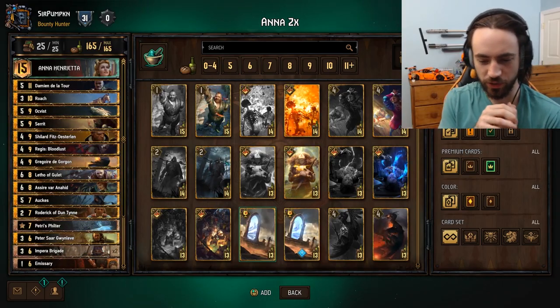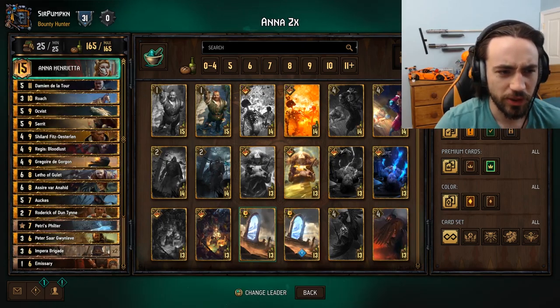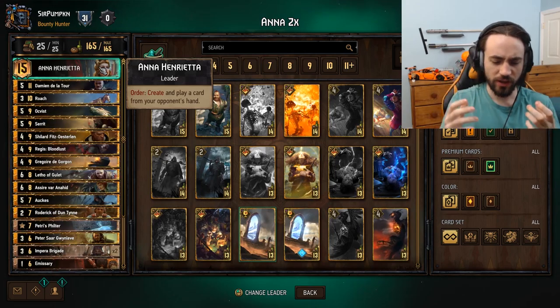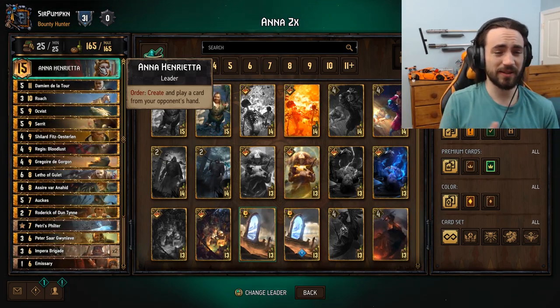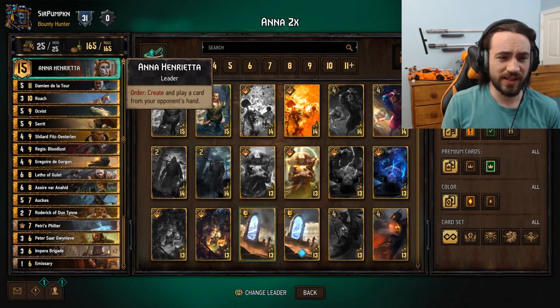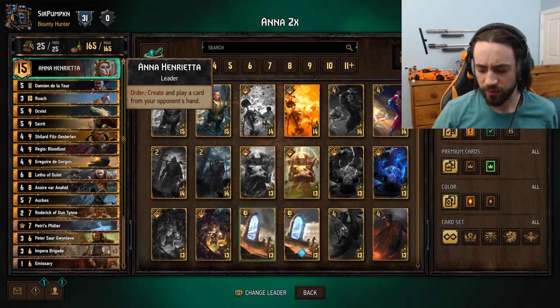What's up everybody, Pumpkin here. So Anna came out with Crimson Curse. Anna allows you to create and play a card from your opponent's hand. When this was originally released I was hesitant about the leader because in theory, when your opponent sees Anna, all they do is play their really good cards and you're stuck with some bronzes.